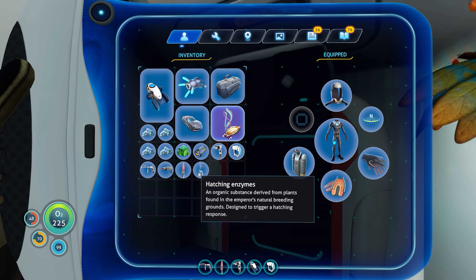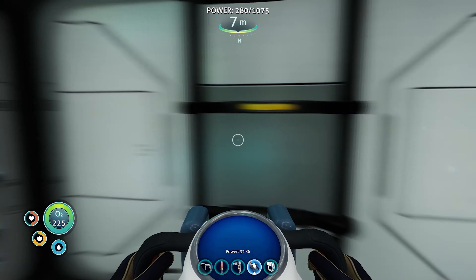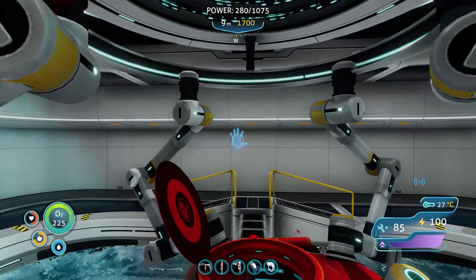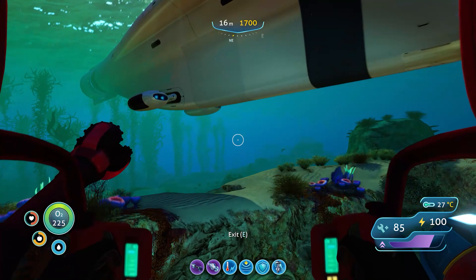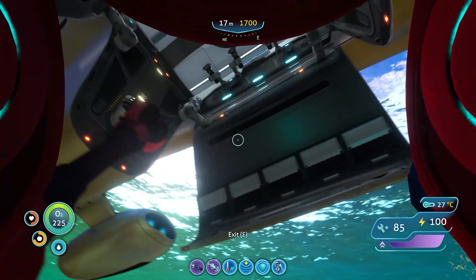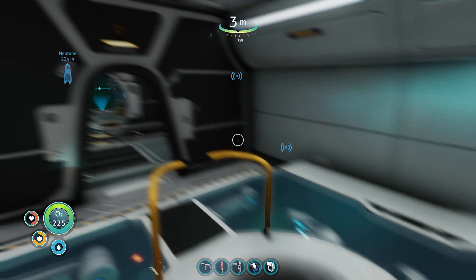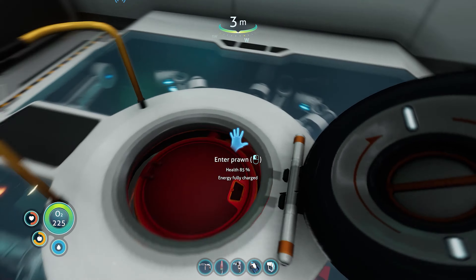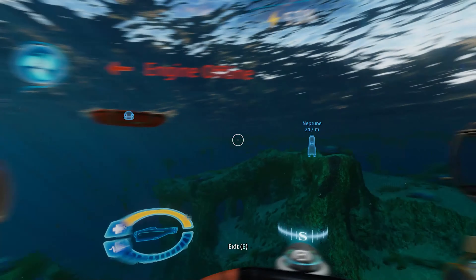We got the hatching enzymes! It says: 'An organic substance derived from plants found in the emperor's natural grounds, designed to trigger a hatching response.' So maybe this will hatch the eggs — that would be crazy! I just thought about that. Also, guys, Henry is officially gone. I spent about an hour one day trying to find him and I can't find him. RIP Henry.